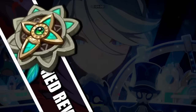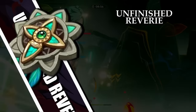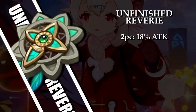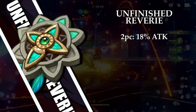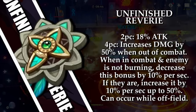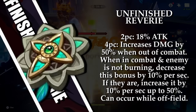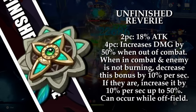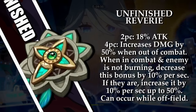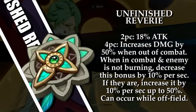The other new set is the Unfinished Reverie, which is focused around the burning mechanic. This set first increases the user's attack percent in the two-piece. The four-piece effect will increase the user's damage percent by 10% per second if the burning reaction is triggered near the user, capping at 50%. If this is not done, the user loses the damage percent this set provides by 10% per second. This bonus will also max out at 50% if the user is not in combat for 3 seconds.